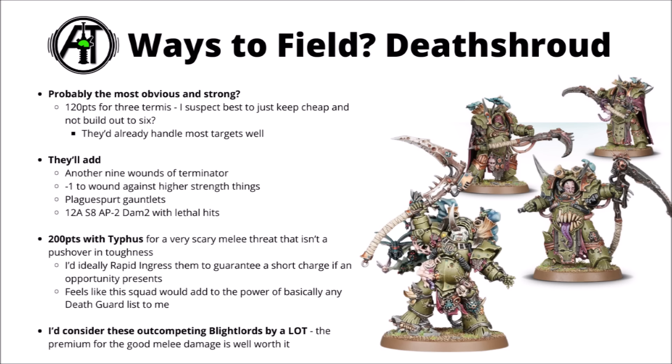For ways to field him, perhaps the single most obvious is with Death Shroud Terminators — likely a unit of 3 rather than 6, giving you a 200-point squad alongside Typhus. For that cost, you've already got enough melee damage to handle most normal-size threats. They give you another 9 wounds of Terminator, making the combo a lot more tanky. While a character is attached, they're minus 1 to wound against anything greater strength than their toughness. They also contribute with Plague Spore Gauntlets and, most importantly, have 12 attacks at strength 8, AP-2, damage 2 with lethal hits from their own Man Reapers.